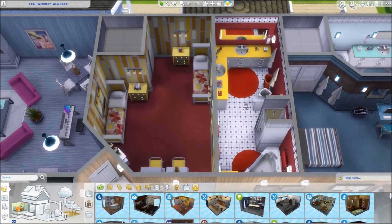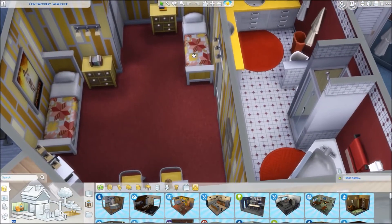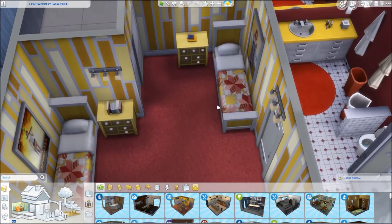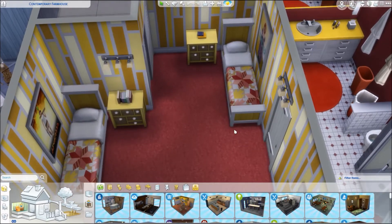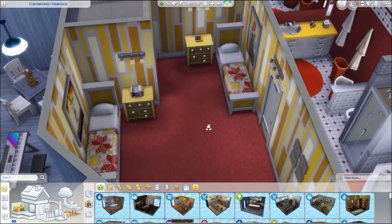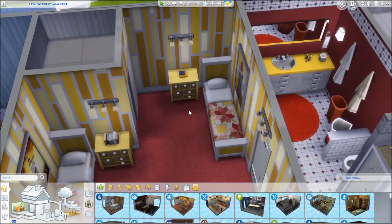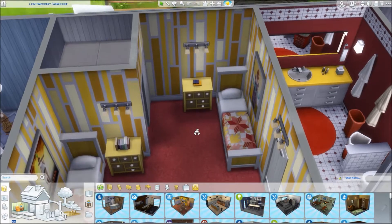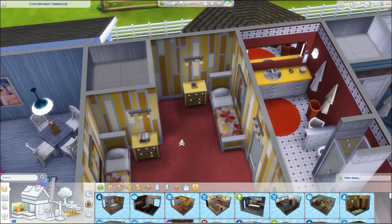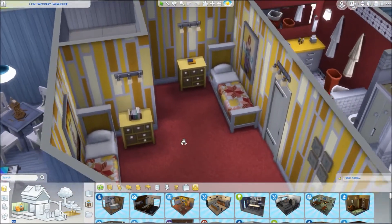I have all but just a couple of the packs. I don't have the vampire ones — I don't like that kind of stuff — and I don't intend to buy that pack. I do intend to buy all the other packs and have them all except I think it's the latest one about toddler stuff. I think I have everything else, including the travel one. So I have a lot of stuff to choose from when I build a house, and I like that. It gives me much more choice.